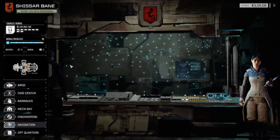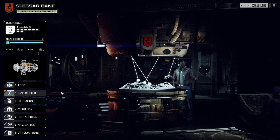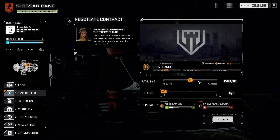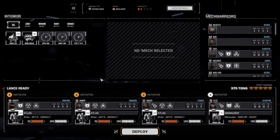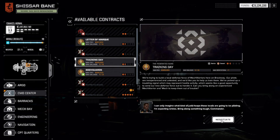I want to get six reputation out of each of these contracts. I can do all of these for C-bills because at one and a half skull missions, I should not need any mech parts from these. Actually, wait — this was supposed to be... no, that's a different base. I was supposed to be doing the Training Day mission. Let's start with that — should be the easiest of this bunch.